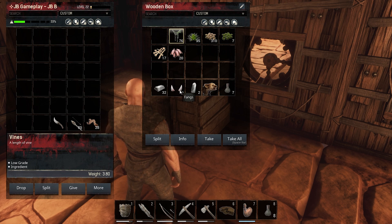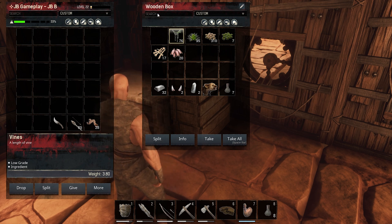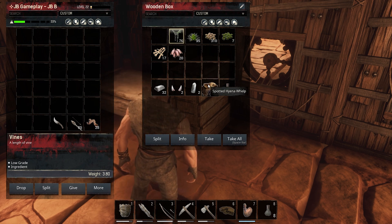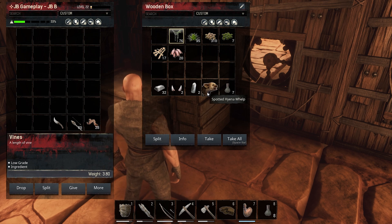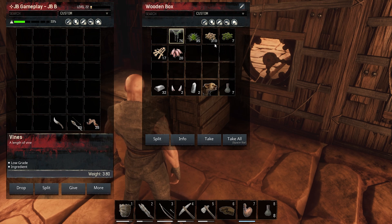I did kill a few crocodiles and got some fangs. I don't know where I got the crystal from. I also got a spotted hyena — there were a few hyenas on the other side of the beach, I killed them, and I took one of the puppies. I think it's going to be a lot of fun.